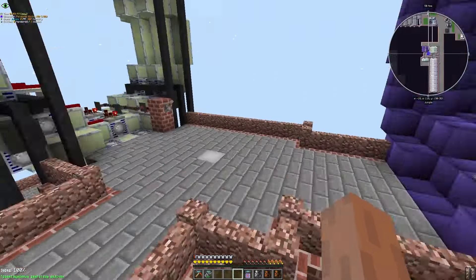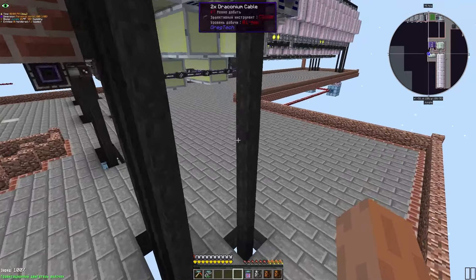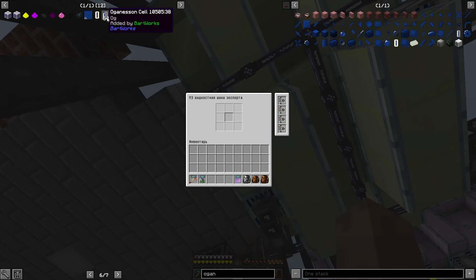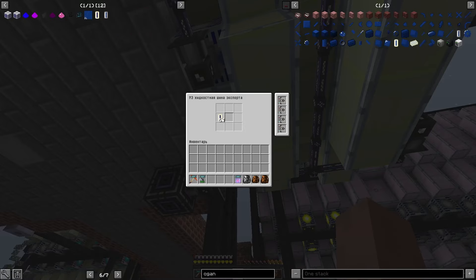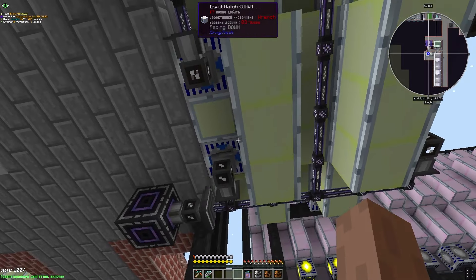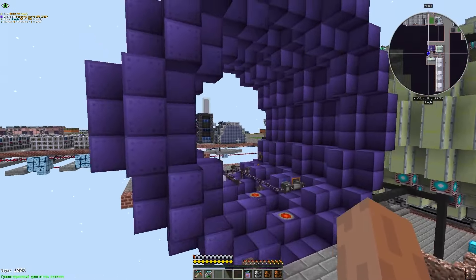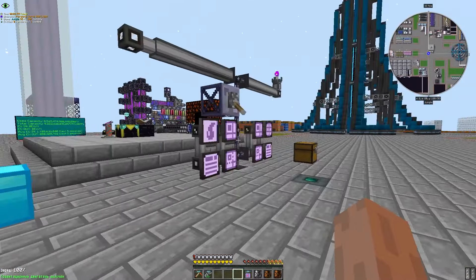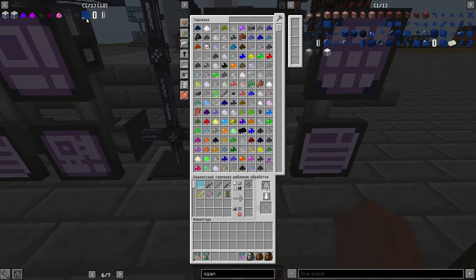Начал добавлять новые линии в фузенке. Отсюда, значит — первая жидкость, вторая жидкость. Но первая жидкость у нас есть, а вторую у нас нету — и тоже этим делом нужно будет позаниматься. Я её не трогал, потому что там чего-то мне не хватало — вроде бы заряжен на кладах у меня заканчивался на тот момент.